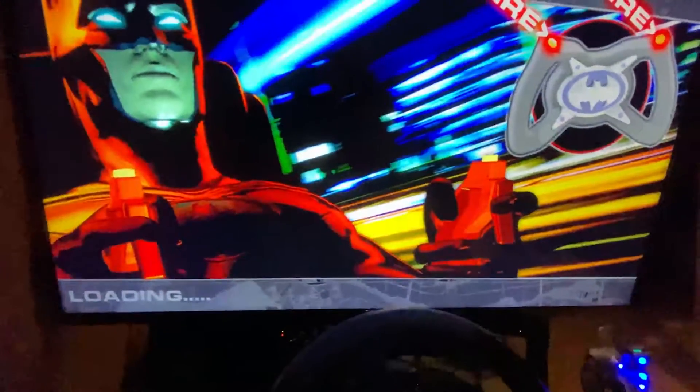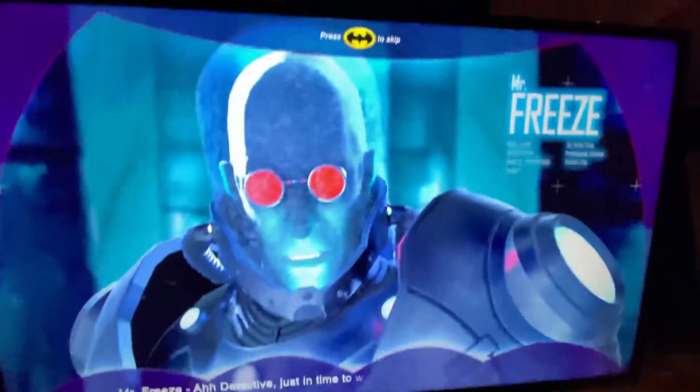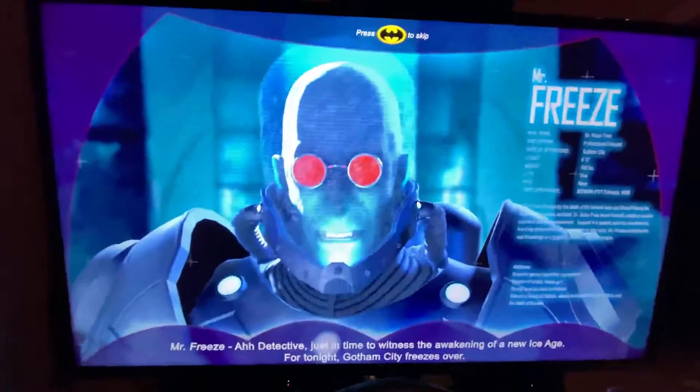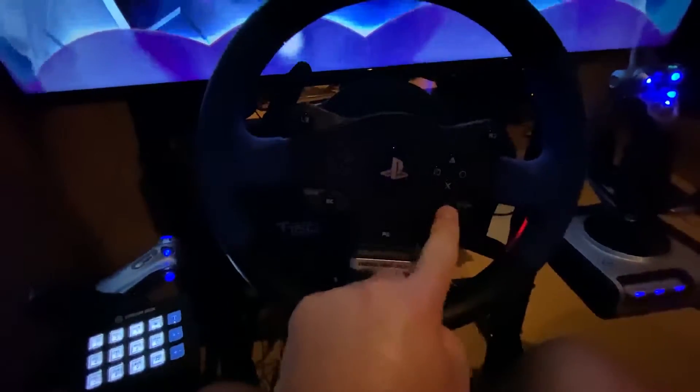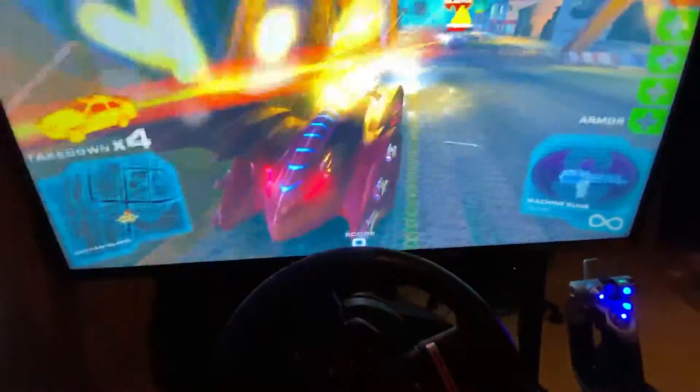We can come down here to the keypad, and I made it look like a payphone because, you know, 80s Batman movie awesomeness. You can customize those icons to anything you want. I'm going to go back and take this text test button off and put the Batman button on it — because when this loads up, when the Joker or Mr. Freeze starts talking to you, you need a custom Batman button to skip. Right now that's a button on my steering wheel and who would know that, but I can make it look like the right icon on there. So this really helps friends and family sit down and play the game without you having to babysit them.